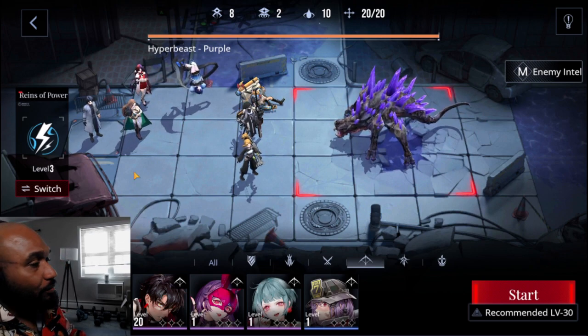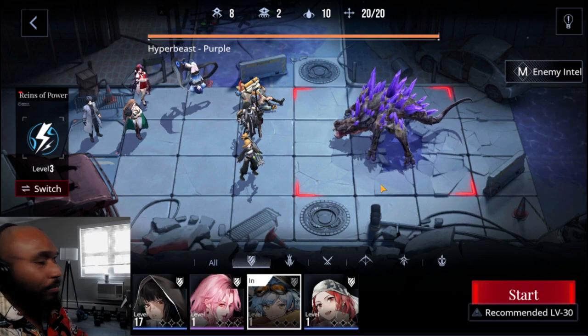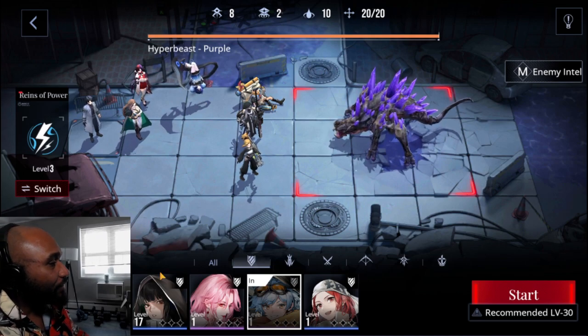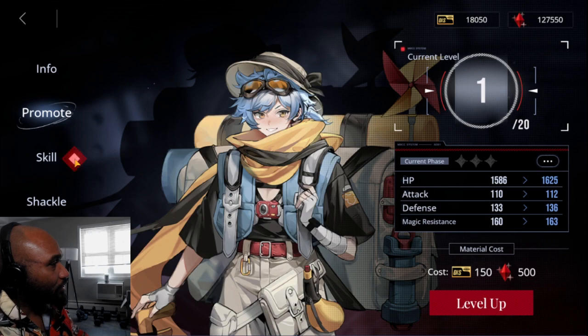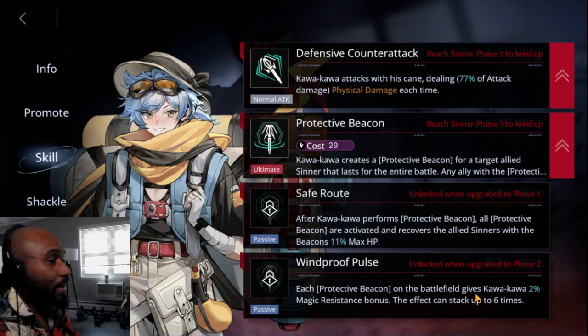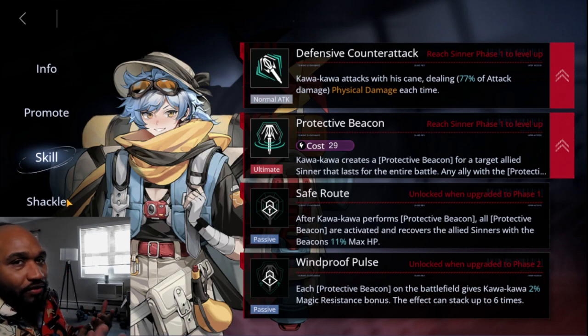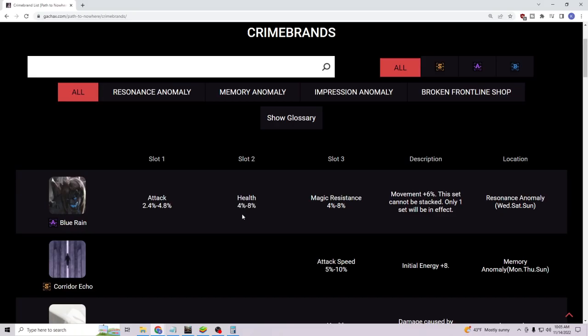Some characters you can get away with using partially — phase one only — but Kawakawa needs almost everything. His phase two passive is the magic resist thing, which may not matter depending on what you're fighting, but you definitely need phase one and the shackles, which you can get right now. And of course you need the crime brands. Let's go look at those.